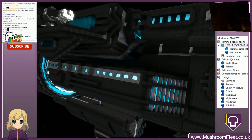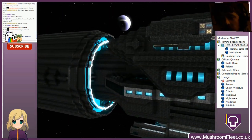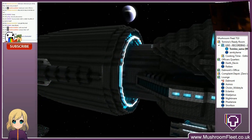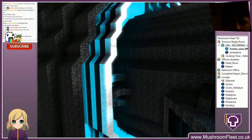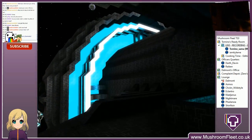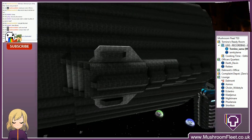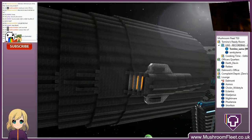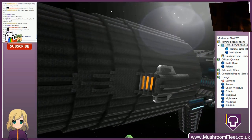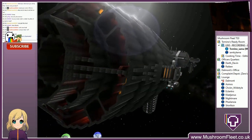Moving along the side now — got nice vents and various lighting bits and pieces. Moving back, we've got the engine here, which is very nice. Got an epic circle going on there. And coming back, little wing bits break up the cylindrical mass that is the back end of the ship.